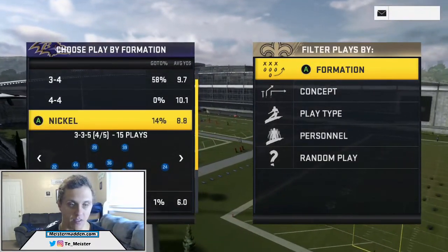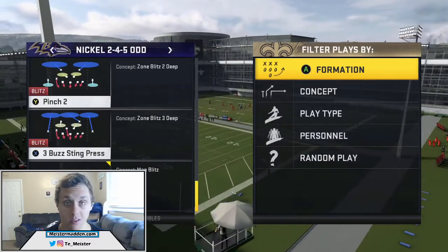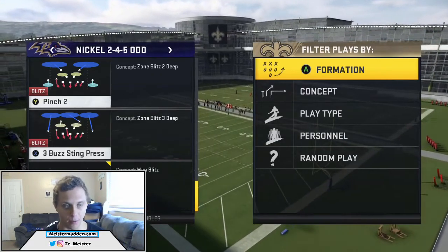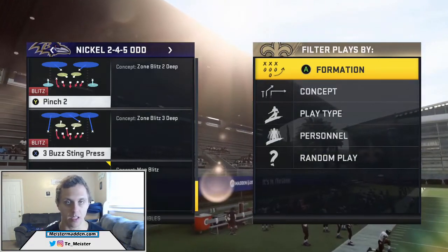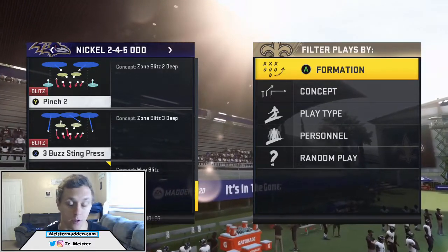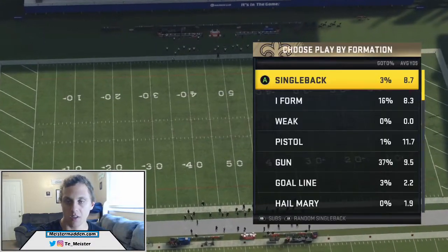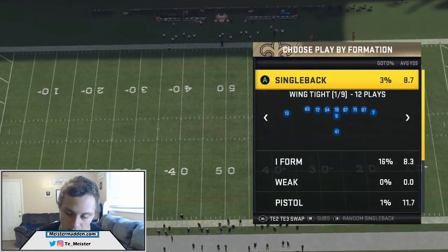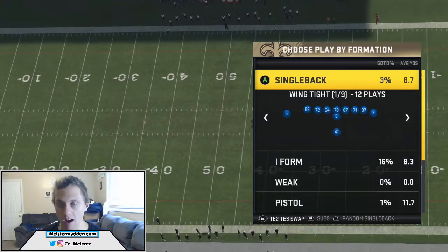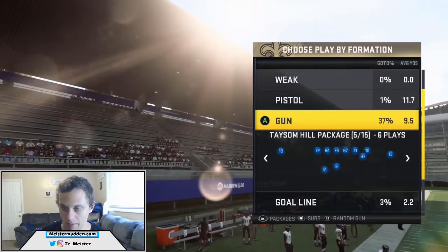This is going to look pretty similar to the big dime 1-4-6, and in a separate video we can go over two different plays that are going to give you the exact same look. We're going to be going into pinch cover 0 in 2-4-5 odd. This is in the Ravens, Panthers, Cardinals, Bears, Packers, Buccaneers, and Titans defensive playbook.